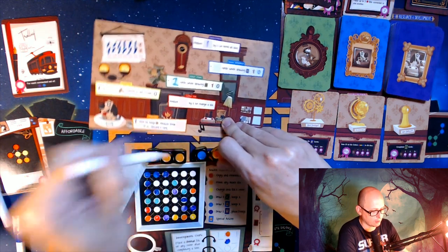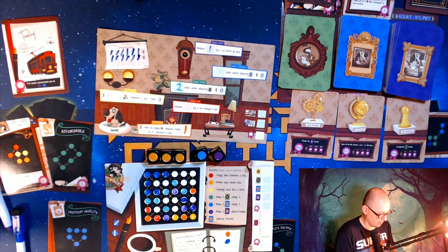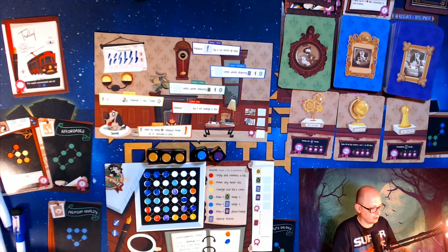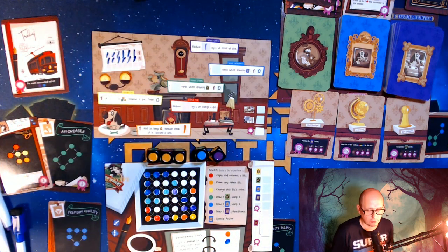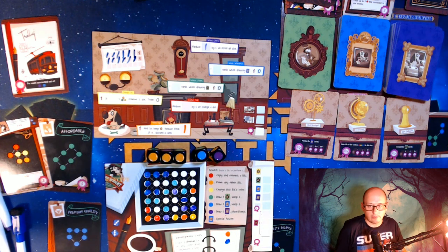Now you do reduce this number by that many because you score points for everything you have left in this one by the end of the game — so that is worth one point at the end of the game right now. This one you reset, this one you lower, this one you reset, and this one you reset. The purple and reds carry throughout the game. Red lets you change the face and purple lets you reroll — those are the two things you want to do the most.